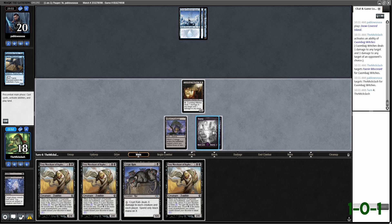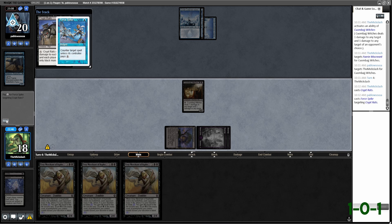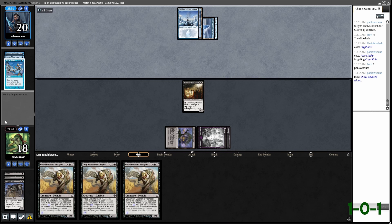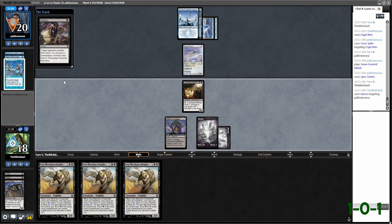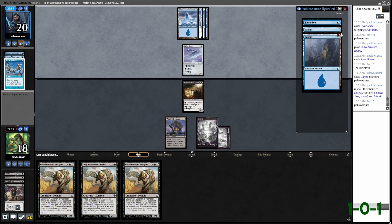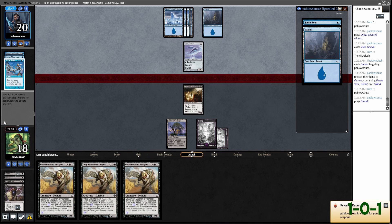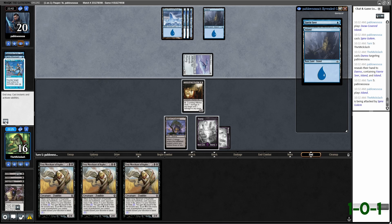Duress you — let's see what you got. Force Spike, sure, I don't care. That's annoying. We are screwed this game. We don't have anything. We've drawn three of our four Merchants — like, what are we supposed to do with that? Plays an Island. I guess it's hit for two. Not worth Cuombajj-ing their life because they'll just hit us. We need to draw something.